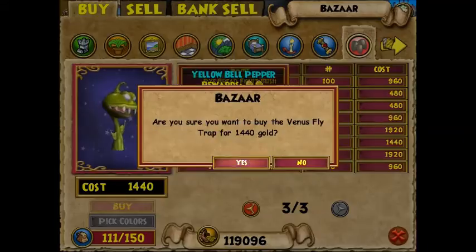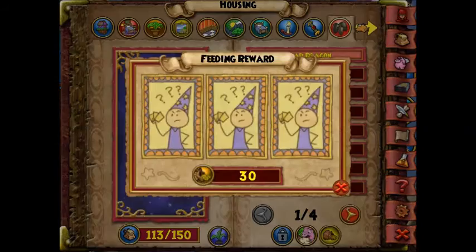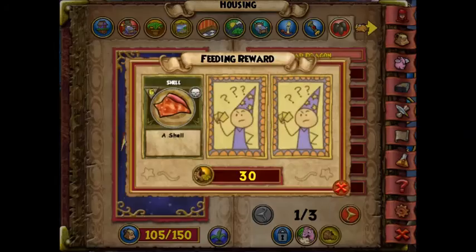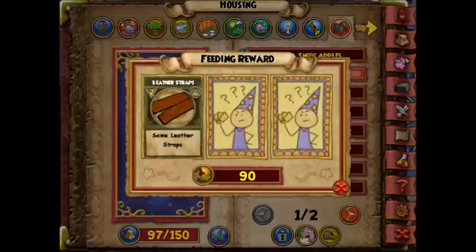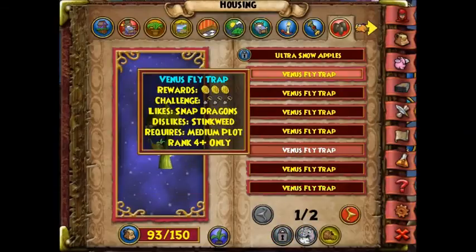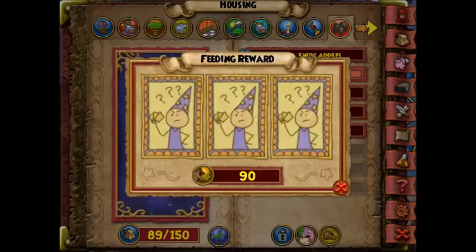So I went to the bazaar and bought 15 of each — 15 venus flytraps and 15 snapdragons. Snapdragons are only 400 gold each and venus flytraps are 1,440. I started feeding the snapdragons and got nothing, but with the venus flytraps I started getting brass, tin, lead, and titanium — everything from these things.